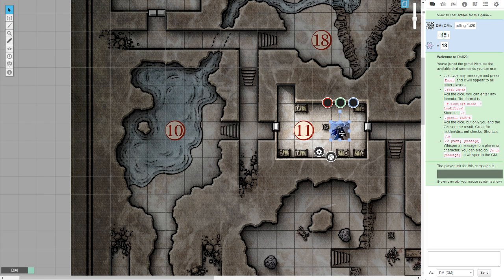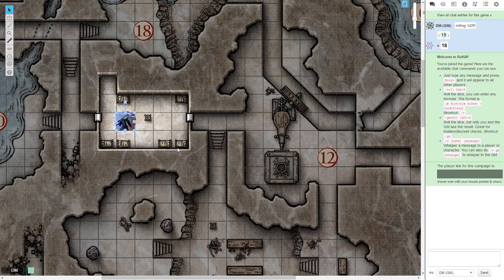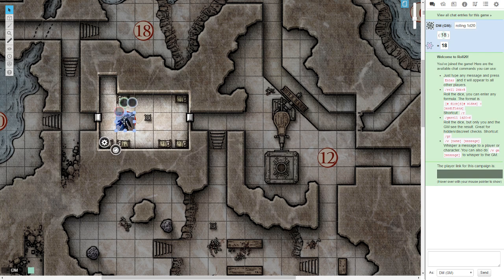That is the basics for setting up dynamic lighting in your dungeon. It can seem daunting, but once you get going it moves very swiftly. The important thing is to have two different colors — one for walls and one for doors — so when you're running the game you can quickly see which is which and move them easily. In the next video we're going to focus more on the token and the different types of lights you can do from a token itself. I hope this was helpful, thank you very much.